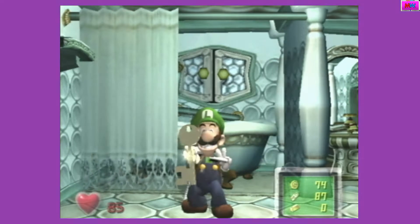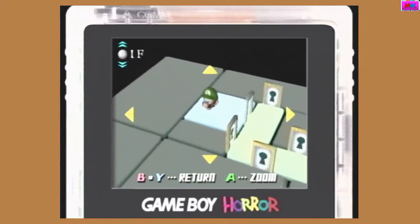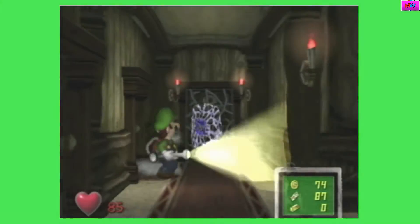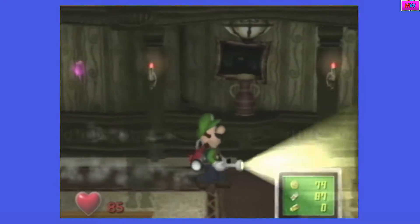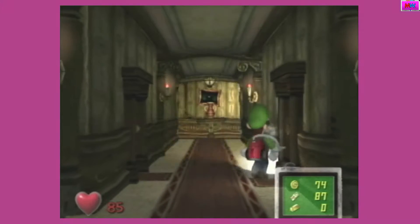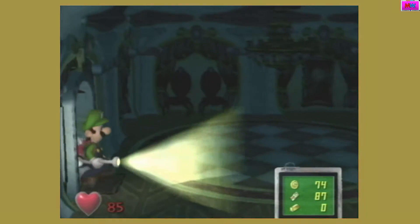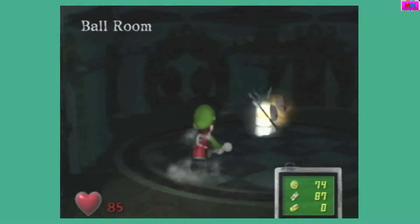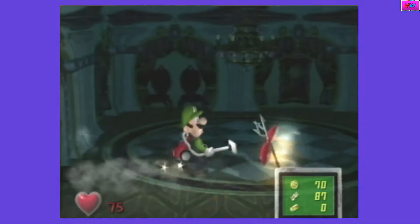Oh, there's a key up there. There we go. Which door does it unlock? Okay, all the way down there. I wish I could show a mini-map on the Game Boy Horror. Or maybe I can do that — I don't know how. I think that'd be a nice feature. Alright, there we go. Those shy guys.